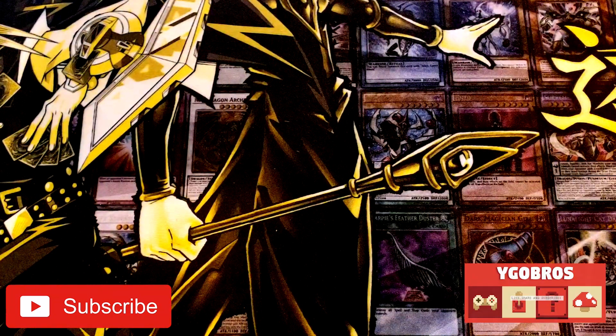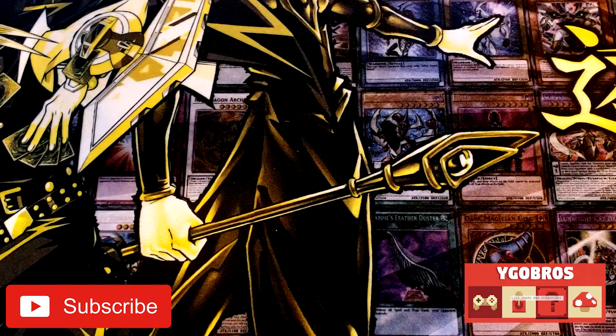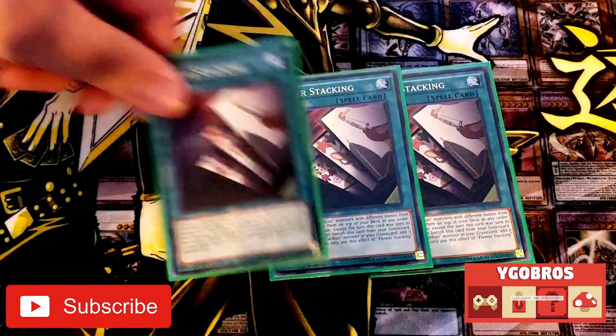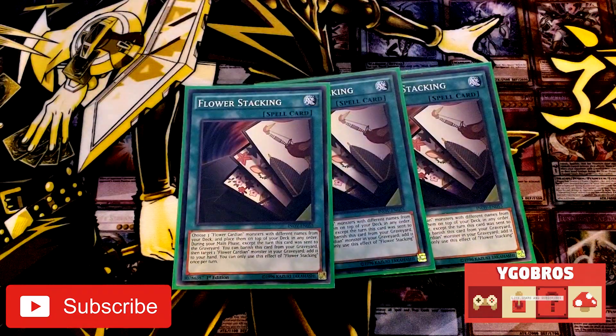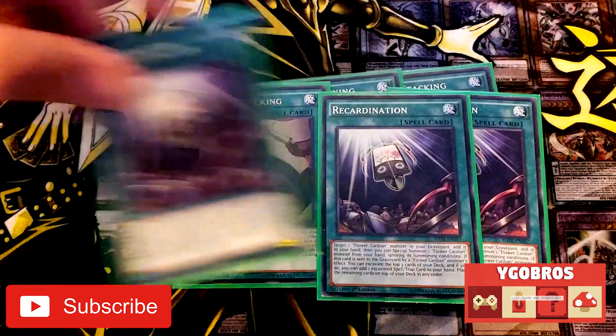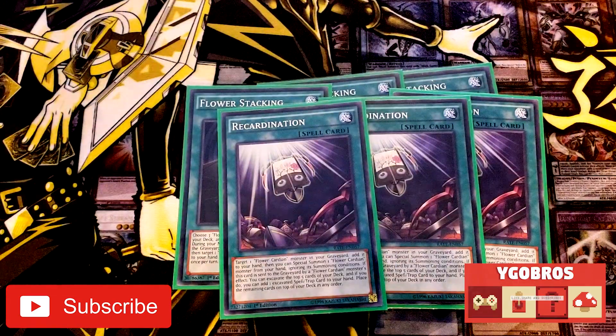Moving on to the spells: three Flower Stacking. This card's nice — it's exactly what it sounds like. You choose three Flower Cardian monsters and put them on top of your deck. Recard-a-Nation is pretty great — you target a Flower Cardian in your graveyard, bounce it to your hand, and special summon one from your hand ignoring summoning conditions.